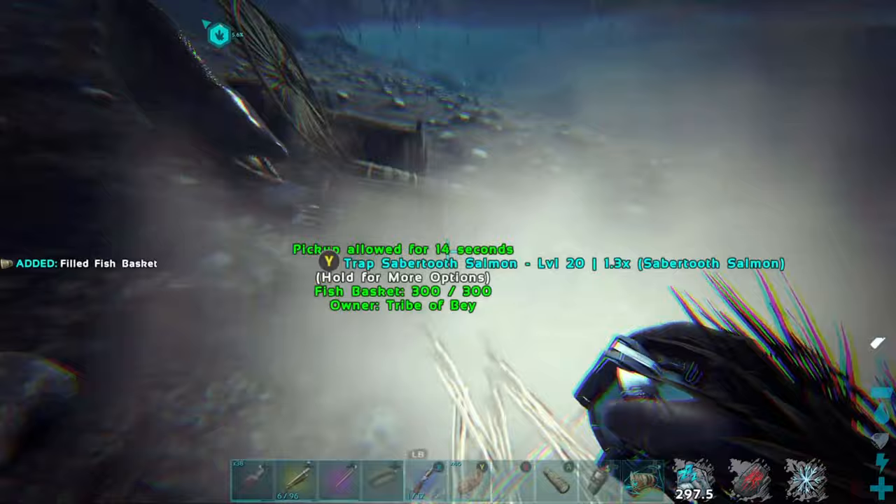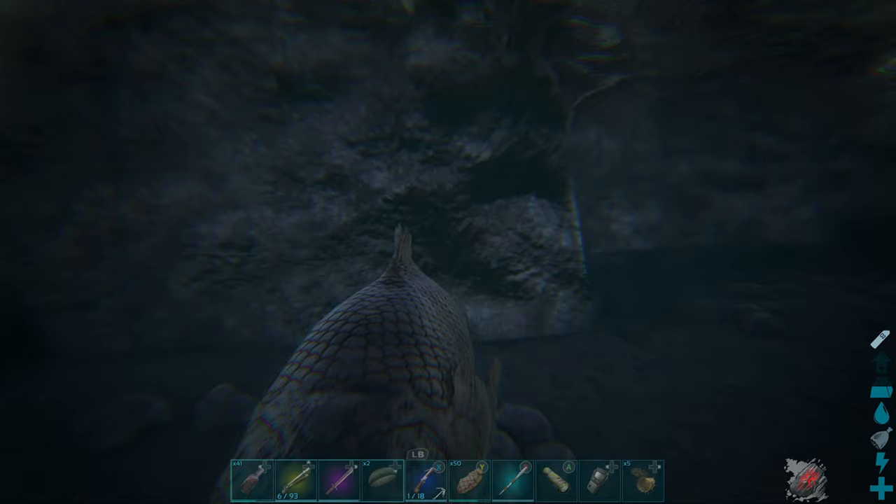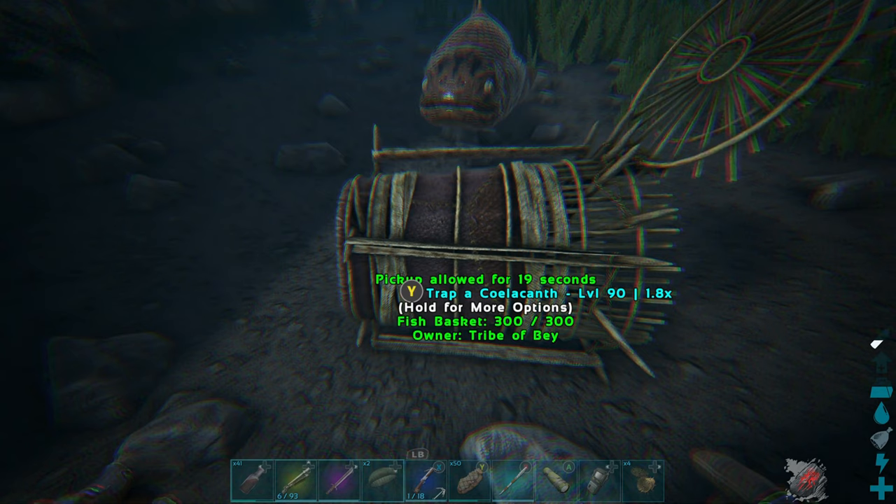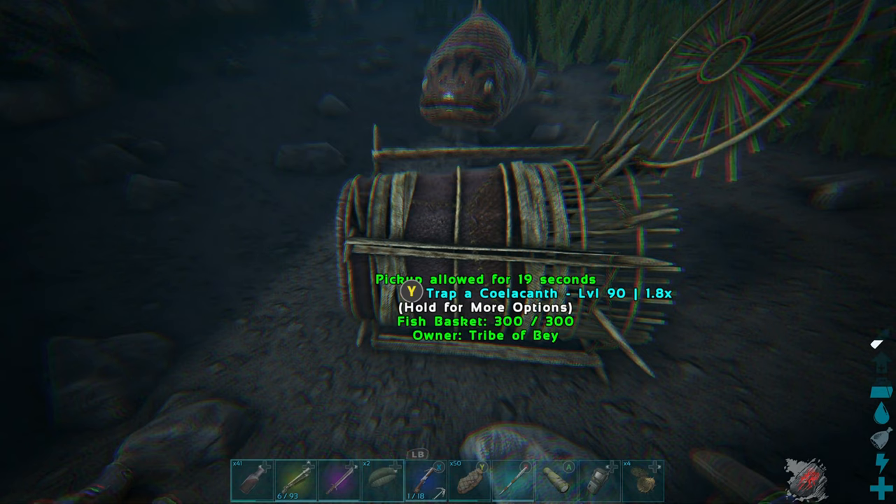Ideally you're looking at fish the size of 1.5 or over to get the most taming efficiency. The larger the fish, the more the taming bar will go up every time it eats. I'd recommend capturing at least 20 to 25 fish. If you are on better rates than 1x taming, you won't need as many and you probably won't need to focus on getting as large fish as possible.